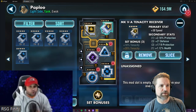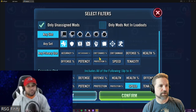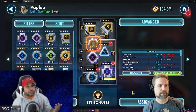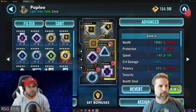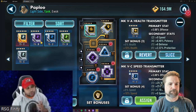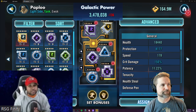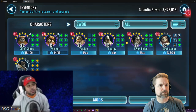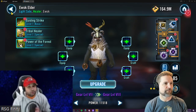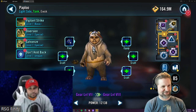The recommended modding order is: Paploo first, then Ewok Elder, then Wicket, then Log Ray, then Chirpa. The sequence in battle is: use Paploo to call Ewok Elder, Ewok Elder does his basic, then analyze the field. If turn meter is tight, use Log Ray's turn meter gain; if one character has too much speed, use Log Ray to remove their turn meter and daze them, then let Wicket go and generate more turn meter. There's a lot of variance in ability sequencing after the initial setup.